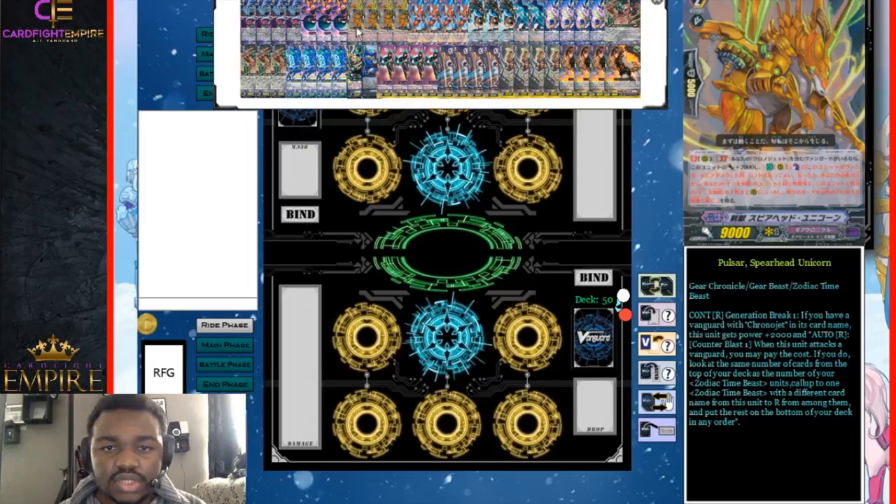Going into our grade two lineup, we do run 13 grade twos. This is because we want to rush our opponent into the ground basically. It is very important to be aggressive in the stack, as that is how it pulls off its wins — all of its strides and pressure cards work best when your opponents have high damage. So you want to definitely rush them hard.